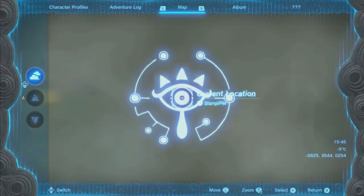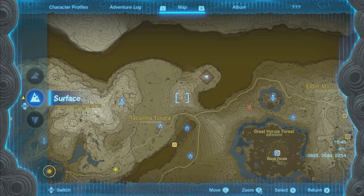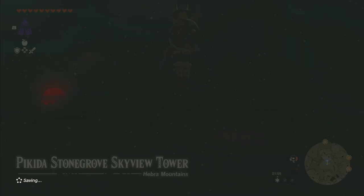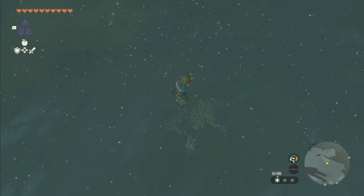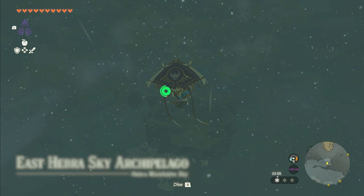If you're not going to do that, you can head over to the Piquita Stonegrove Skyview Tower on the map. From the Piquita Stonegrove Skyview Tower, go up in the air and face northeast. Look at your compass to orient yourself to go north, a little bit to the right at northeast. There's a platform right below you here. If you're not going to spawn Zonai devices, not going to auto-build a hover bike, the way you're supposed to get there is to land on that platform.